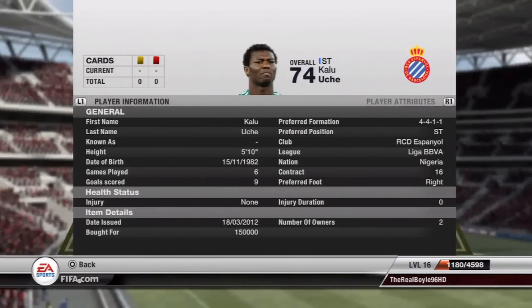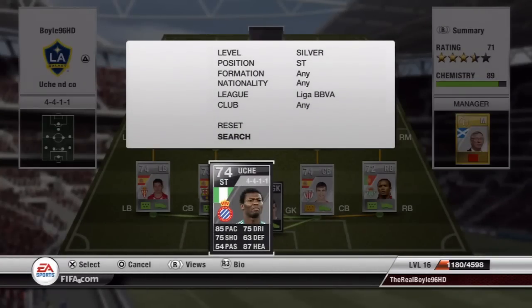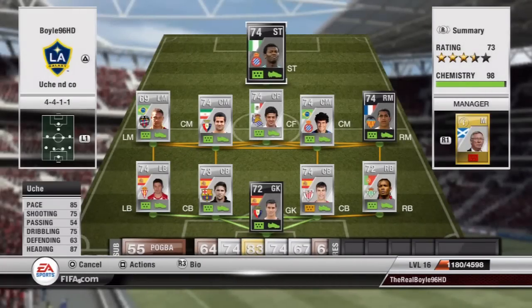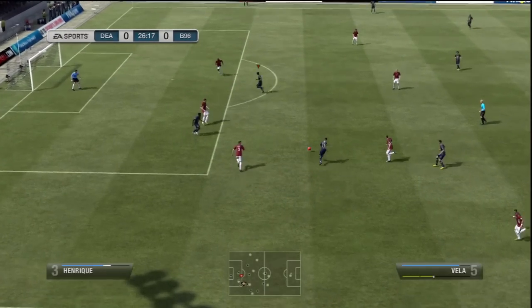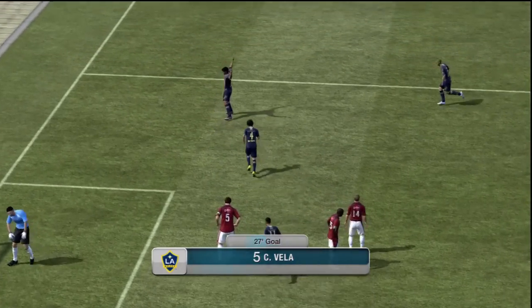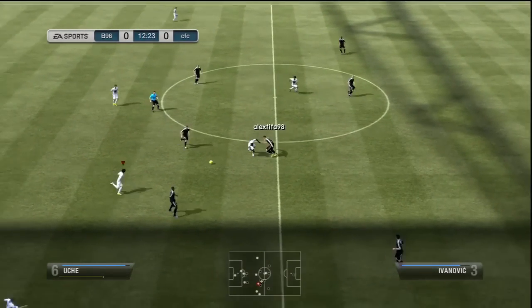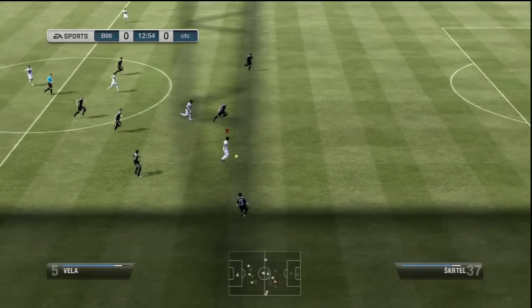And the striker — Uche! 5 foot 10. As you can see, he cost me 150k: 85 pace, 75 shooting, 75 dribbling and 87 heading. He's a fucking beast, lads. People are going to say I only hype him up, but no — he's actually fucking good. Ask people like ALP27 and BNY on Twitter, they'll tell you how good he is. There are just a few people who can't afford him and rant that he's not that good. He is, as you're going to see throughout this video.